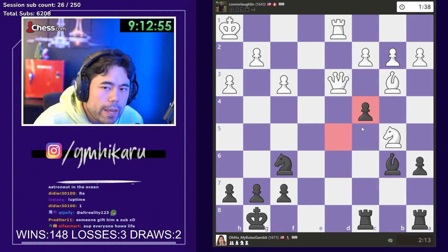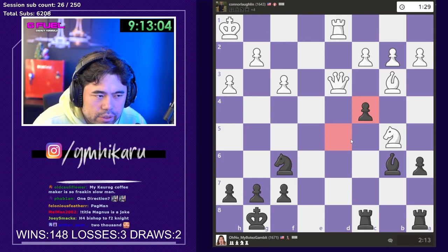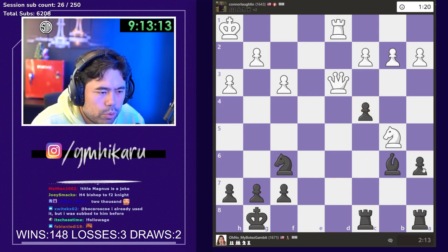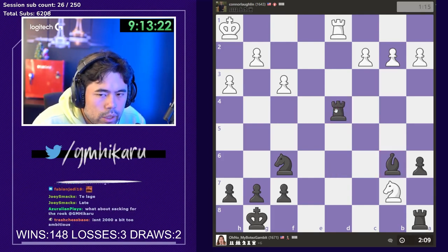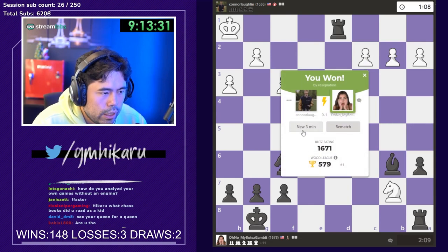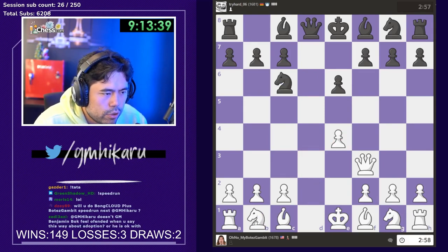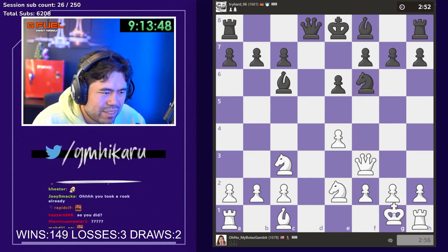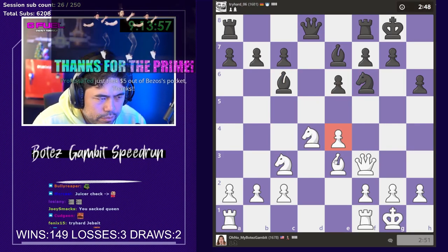I'll probably start sacking for a rook around that rating range. Sagging for a piece might not be enough but I still feel like I'm close. My goal is to get to about 1800 sacking for a piece, and then look for two pieces or a rook if I can. Check — he resigns. Keep going! I'm gonna move really quick. I'll just get castled and probably sack for the knight.